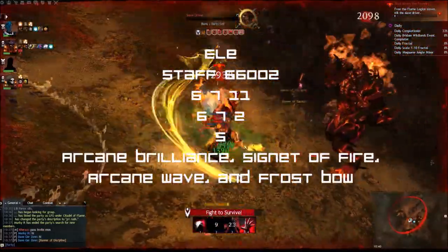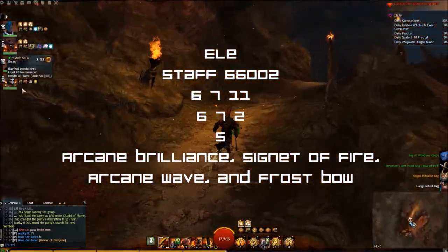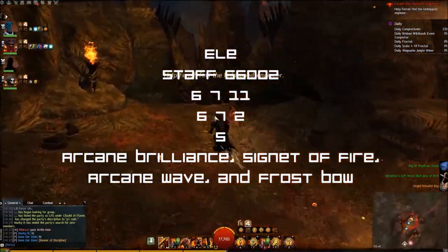Build: Elementalist — Staff. Traits: 6/6/0/0/2, 6/7/1/1, 6/7/2, 5. Utilities: Arcane Brilliance, Signet of Fire, Arcane Wave and Frostbow.